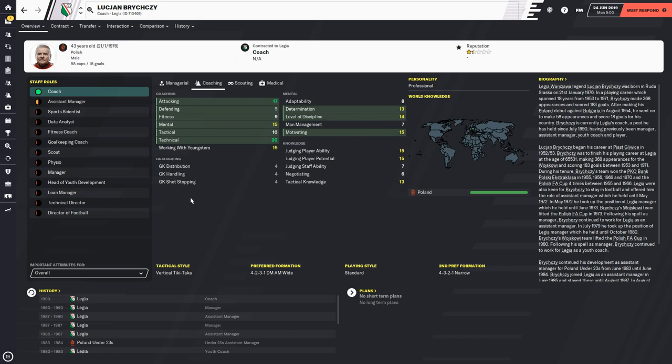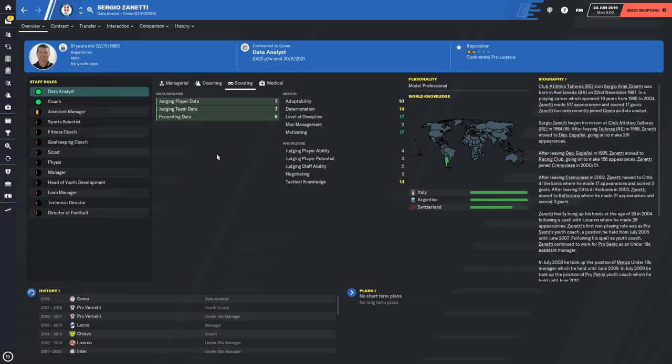Lushan Bragsiasa is the next one — a possession coach on technical. He is a coach with a 20 technical attribute. His motivating, level of discipline, and determination are all very very strong.